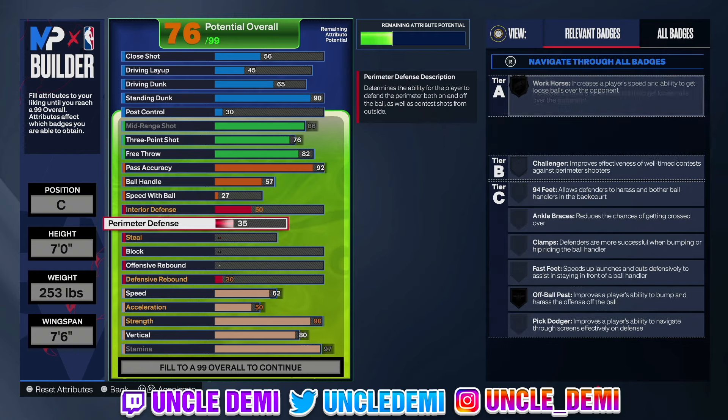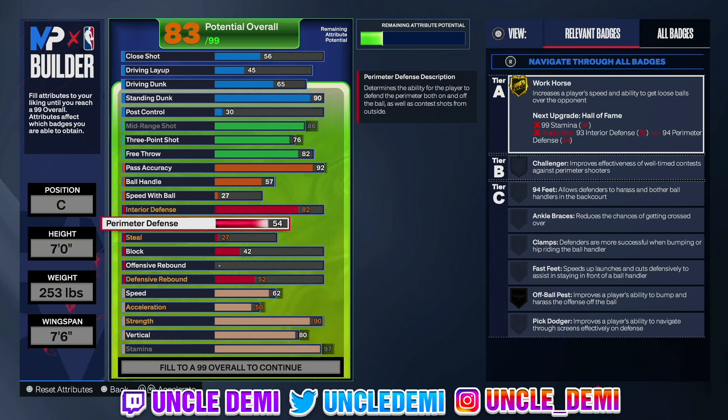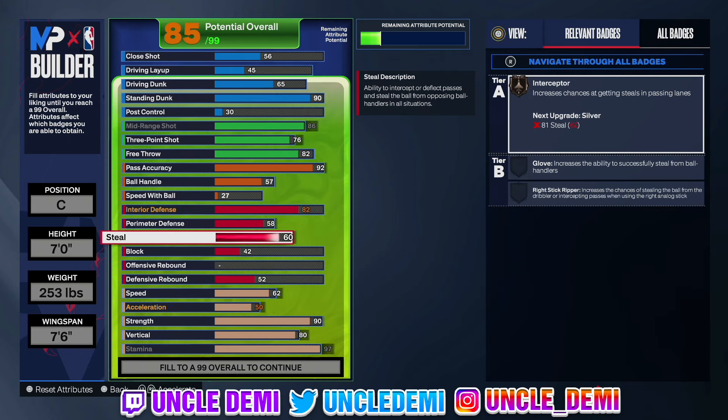When it comes to the defensive side, we're going to get our interior defense up to 82. This will give us workhorse on gold, which increases the player's speed and ability to get loose balls over the opponent — as a center, you just want to have that ability. You will get anchor on gold once we upgrade our block. The perimeter defense I'm going 58 on — because I want to have the ability to do that off-ball pass on bronze. Then of course we will go 60 on the steal to be able to get that interceptor and play those passing lanes. You just don't want to have a center build where people can literally throw the ball right at you and you're not able to get the steal — it's one of the most demoralizing feelings to know the opponent knows you can't get a steal because you don't have the animation.